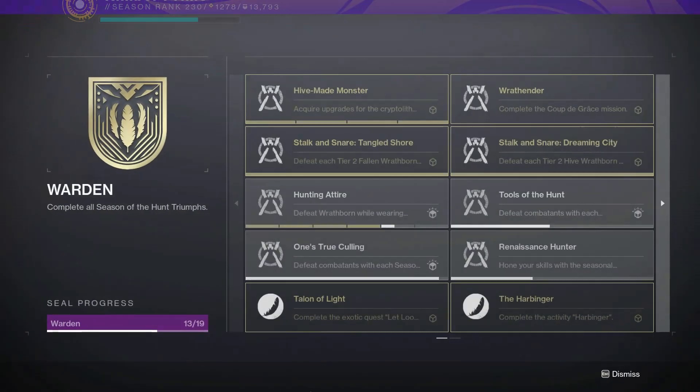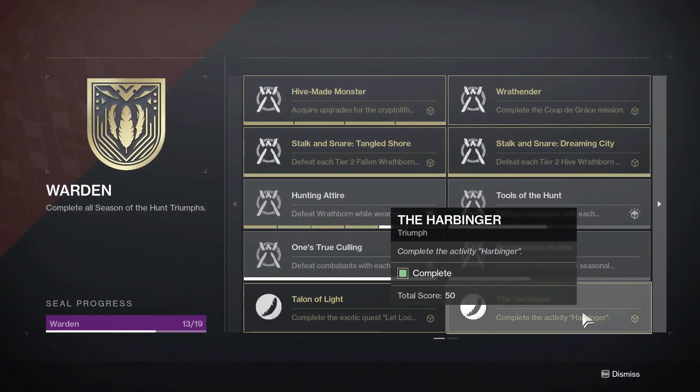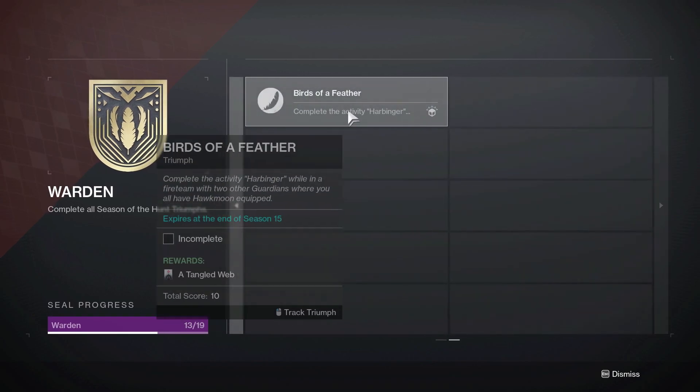The last two requirements for the Warden Seal are also now visible, and Hawkmoon is a catalyst which you can get by completing the quest from Qrow.